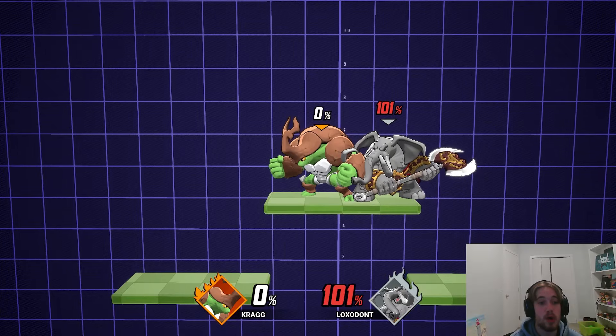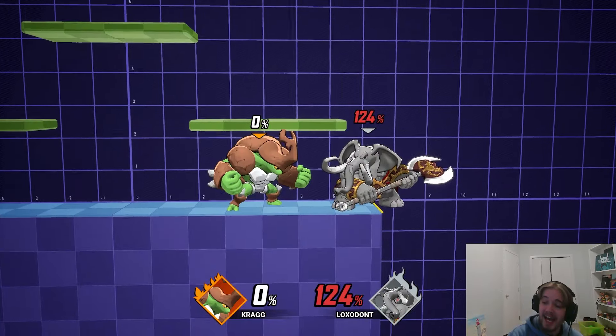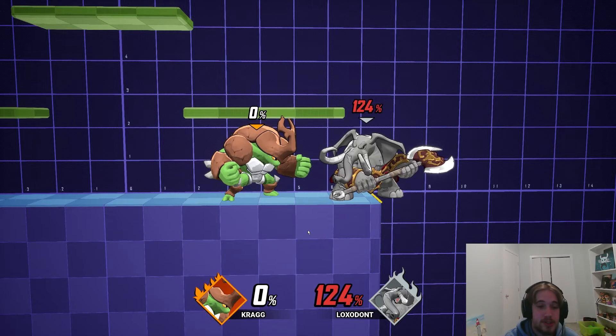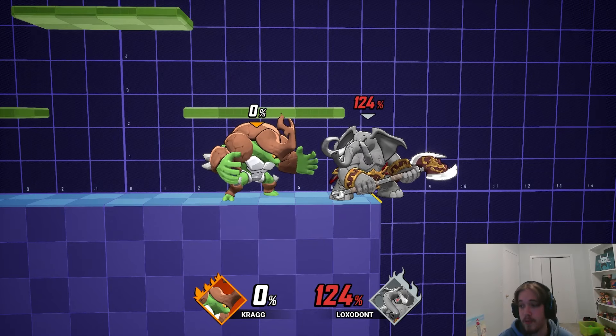At lower percents, you are able to tech the first hit of up tilt and then punish for that. So at lower percents, be careful when you're throwing this move out. Make sure your opponent isn't completely on the ground so they can't tech it, and just be ready to follow that DI.